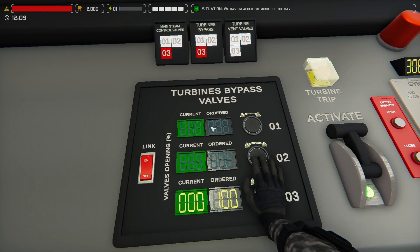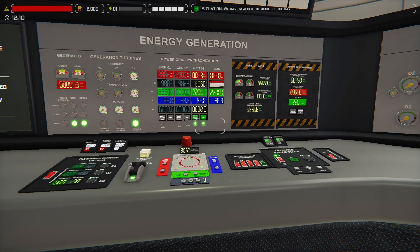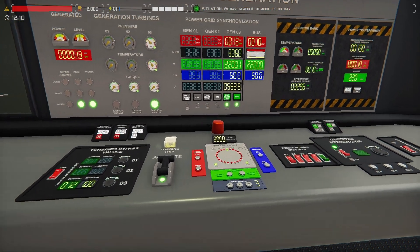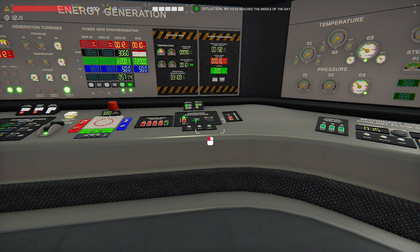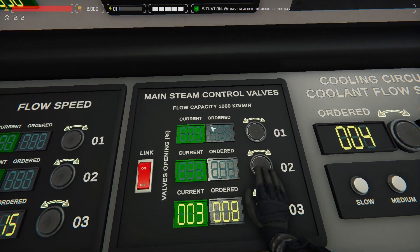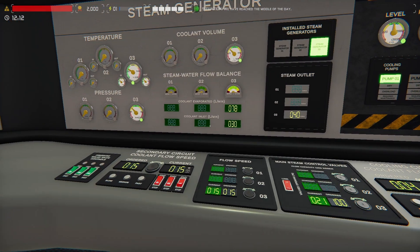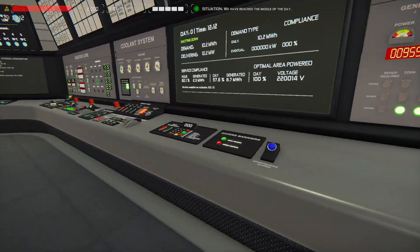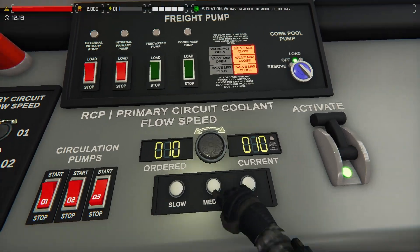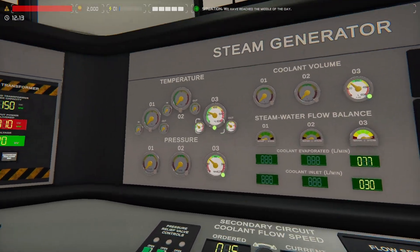Then we open our bypass to 100 to start shutting down that turbine. We want to make sure our power is in place first before we go any further — we don't want to damage it, which is why we open the circuit first above all else. Bypass to 100, then MSCV to 100, to start the cooling of that steam generator.